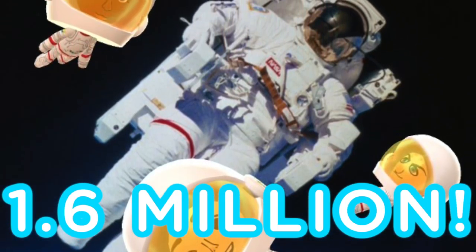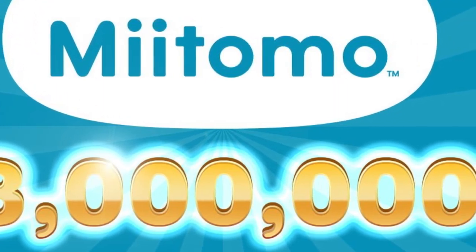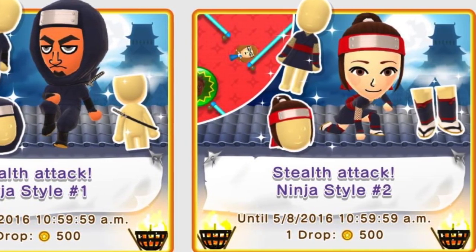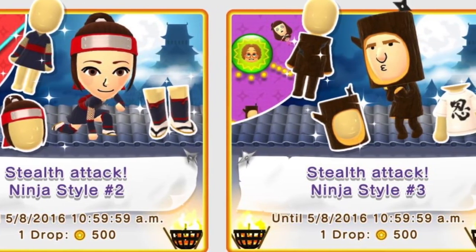That's another great reason to pick up Splatoon today — and if you haven't been playing lately, pick it up again and use Sheldon's Picks. Moving on to Miitomo: in just four days here in the US, Miitomo has been downloaded by 1.6 million people, with over three million active users collectively. The game drop has updated the prize pool — if you missed out on the cat companion, you can now suit up in ninja gear for both men and women, and there's a tree costume too.